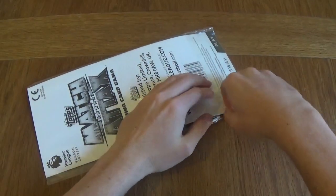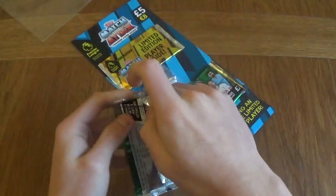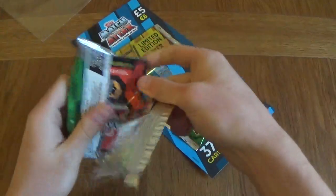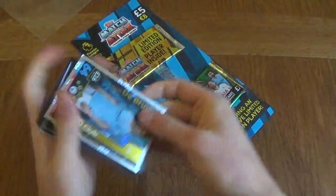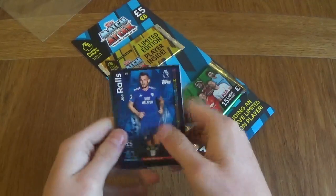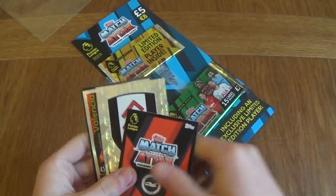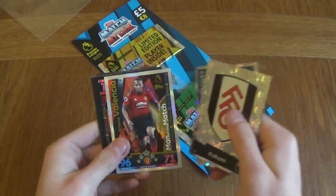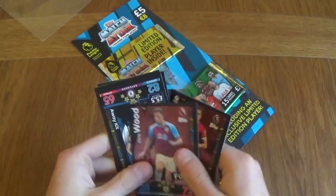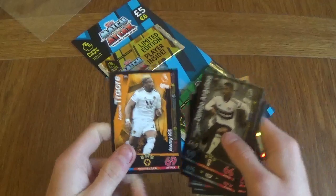Moving on to the final one, guys — let's see what we get in this one. Let's get something nice. We've got De Bruyne — a 100 club! So that's not bad, quite happy with that. Got Joe Rolls, Giro, Fabianski, Brady, Gross, Stoppler, Fulham badge, Valencia man of the match card, Vanteke, Noble, Wood, Dave Luiz, Sergei Guero, Guisa and Traore.